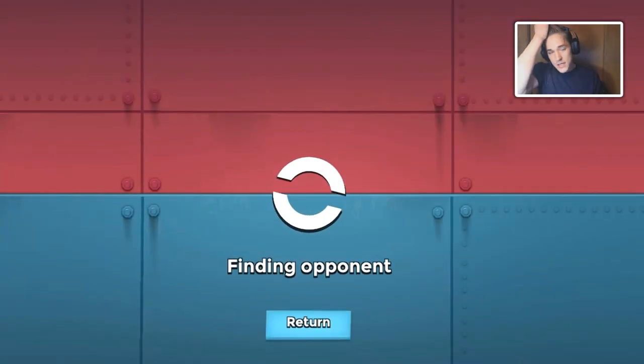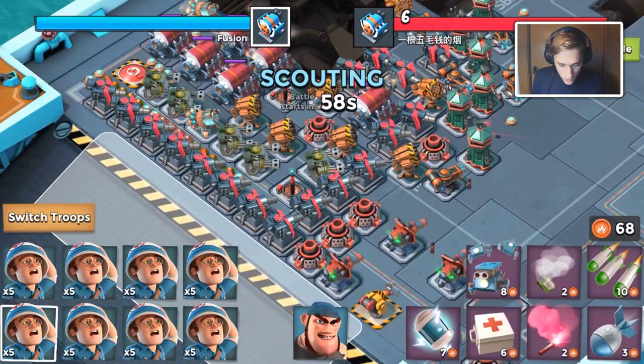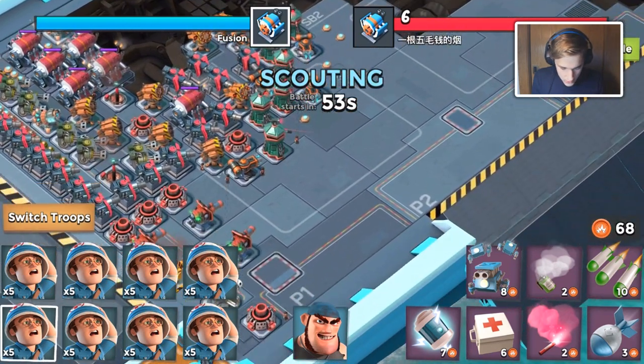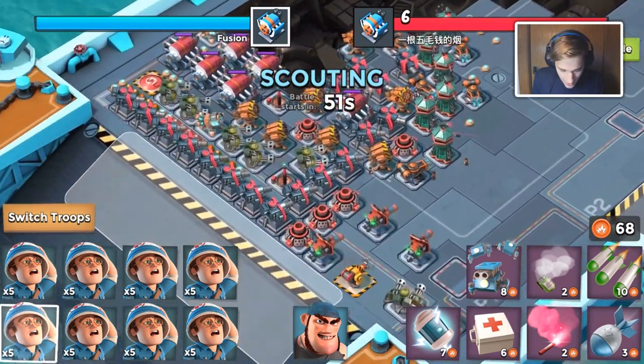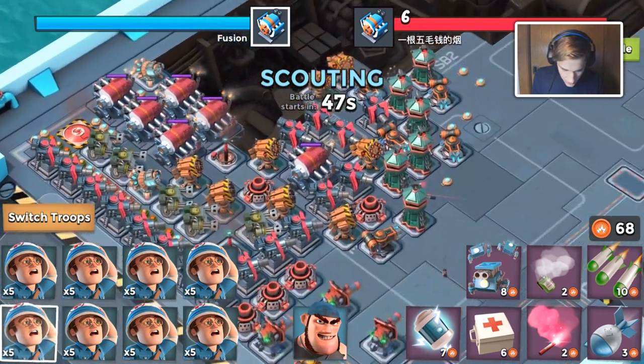We're gonna load up medics to confuse our competitor a little bit, because chances are we'll get paired up with someone. Oh, this guy has seven engine rooms — I could probably take one or two from him, probably not two, probably just one.